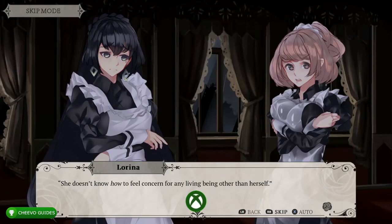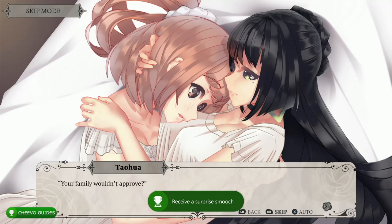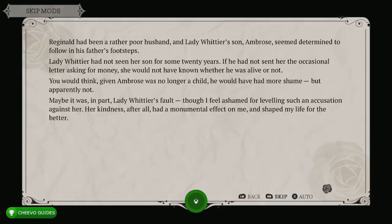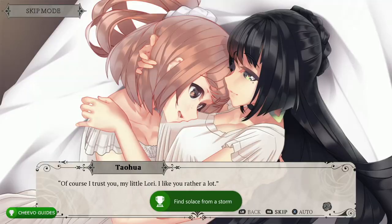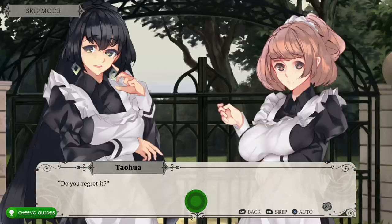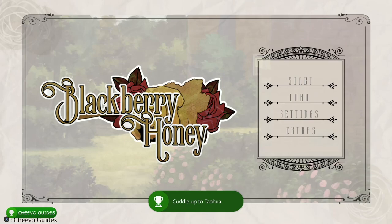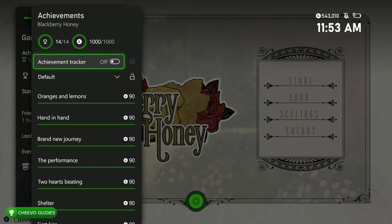Make sure you check out this visual novel developer — they have three other visual novels on Xbox. There's A Winter's Daydream published by Sometimes You, which also has no dialogue choices. They also made The Language of Love published by Ratalaka Games, also with no dialogue choices. They also made Strawberry Vinegar, which does have choices and a few different endings. The three without any dialogue choices are Blackberry Honey, A Winter's Daydream, and A Language of Love.